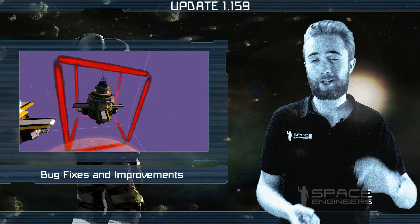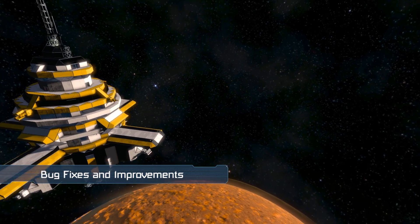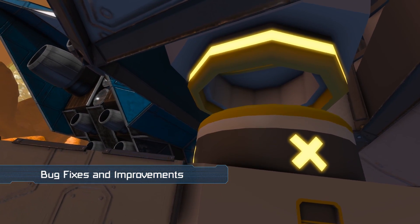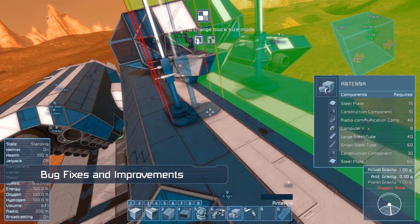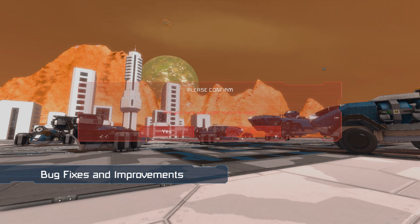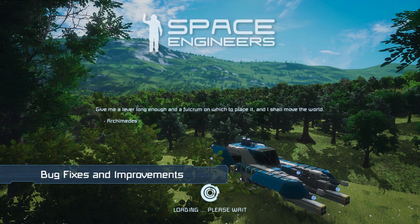Bugs fixed this week include stations becoming dynamic when copying and pasting them, connectors not being locked on server restart, and many block mirroring issues. We also reduced the amount of memory leaks, especially those that would occur upon the reload of worlds.